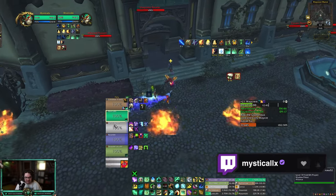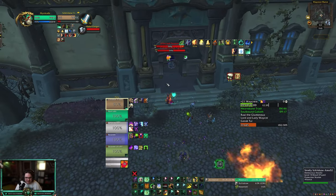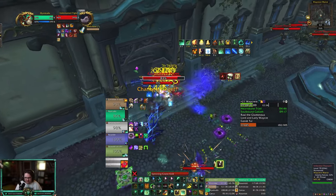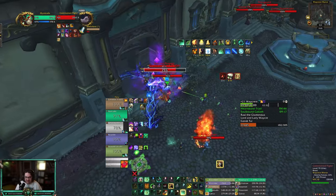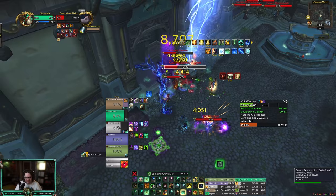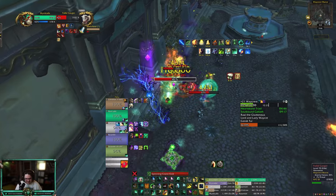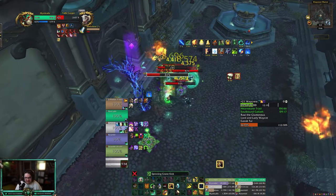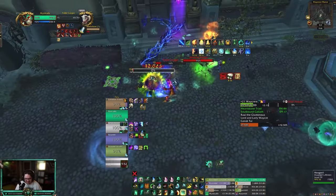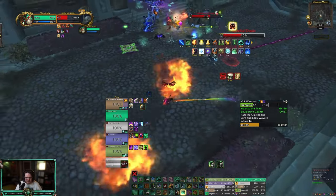I'm pretty sure my tank is just a freaking gun. He's gonna pull the trash out here, so we're just gonna chill. The pulls for this section are pretty big, so normally you just stand in your Faeline Stomp and spin to win. Try to get Renewing Mist on whoever's taking damage so they get the healing bonus. I'm gonna Cocoon the shadow priest so he doesn't have to Disperse and lose damage. Just spinning to win, throwing Renewing Mist on whoever's taking damage for the two-set healing bonus.